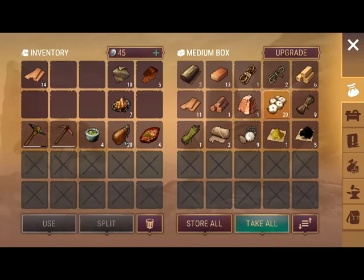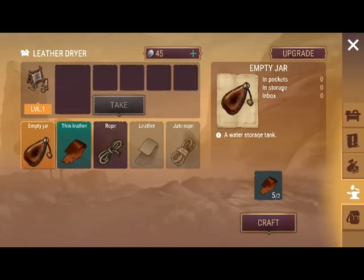Usually each slot will hold twenty of the same item. As you can see, that slot is full so I can't put the remaining ones in there, so I might just take out one thing here. That's how you manage these.